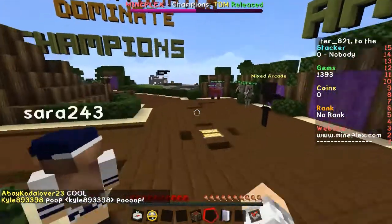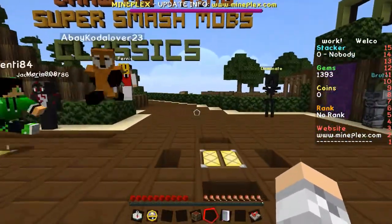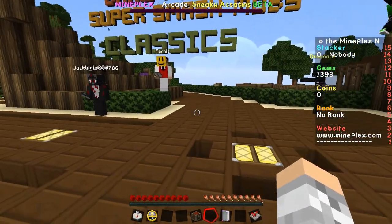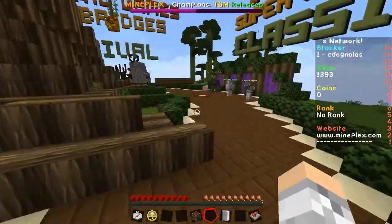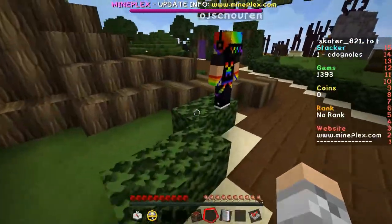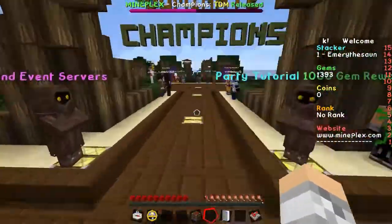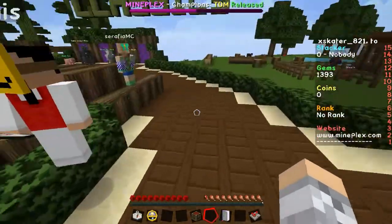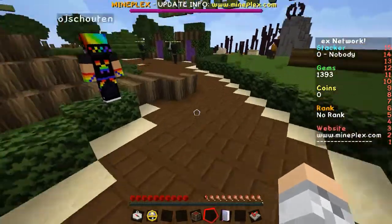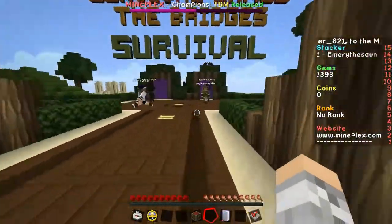Alright guys, here we are on the myplex server and — tail, it still has it. Unfortunately, it doesn't show anyone else's tails. I think if I export it, other people will see it too, because this is completely client side and it overrides the skin on the client rather than on the server. So yeah, I have a tail.